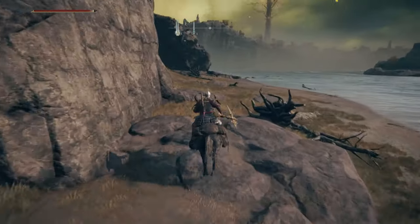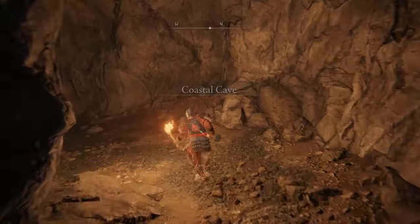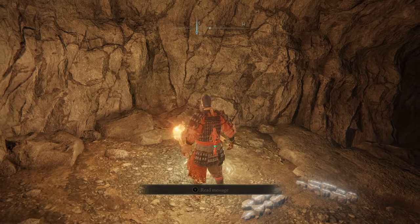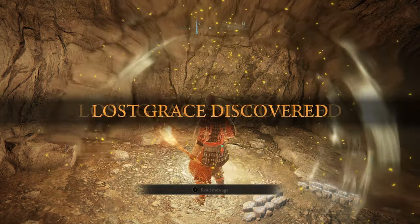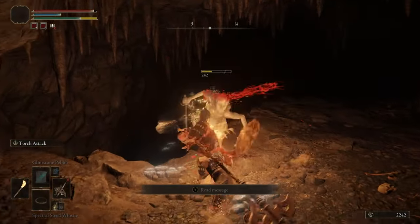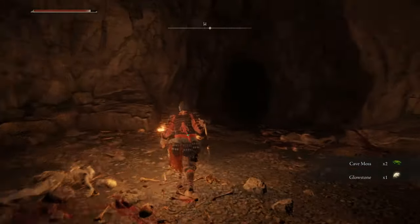Now head back to where you originally dropped down on the coast, and there'll be a cave opening just a bit further down. Enter here and activate the site of grace for the coastal cave. This is where you'll need that torch, so light it up and move on through. There will be a few demi-humans to take out here too, but none too challenging. Once you clear out this opening, there will be a passageway leading to a bigger one.